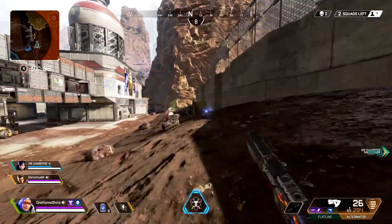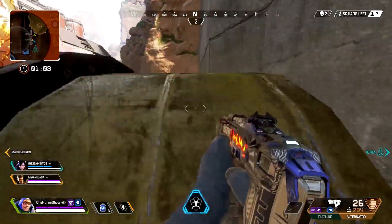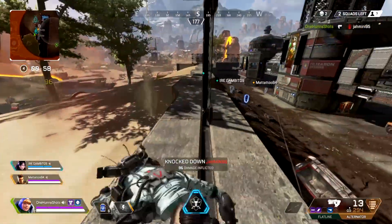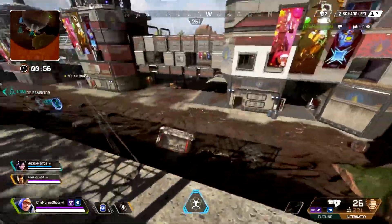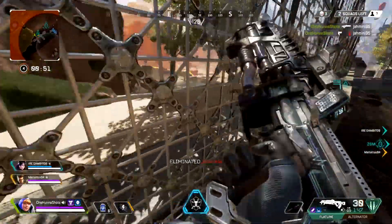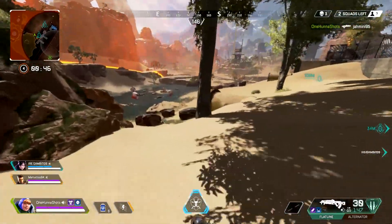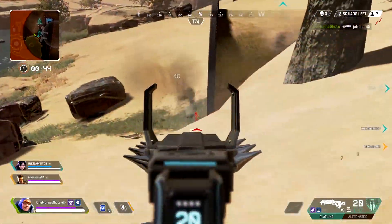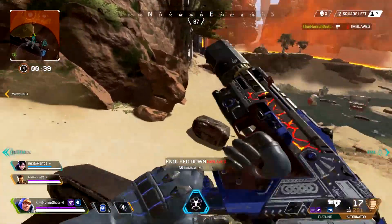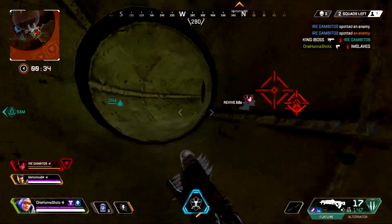This is the last clip here — I'm going to show you how I use the Flatline mostly. I use it as a secondary weapon. I like to shoot someone, get their shield down, and then finish them off with the Flatline. Or I like to start the confrontation with the Flatline, break their shield, and then use a faster gun with a higher fire rate to capitalize and finish the kill. So here I break his shield — quite easy in two shots — then switch to the Alternator and finish him off with a higher fire rate.